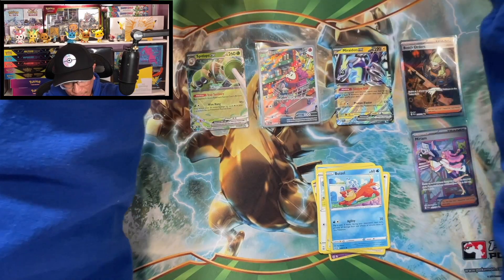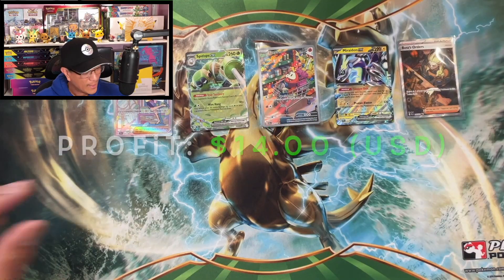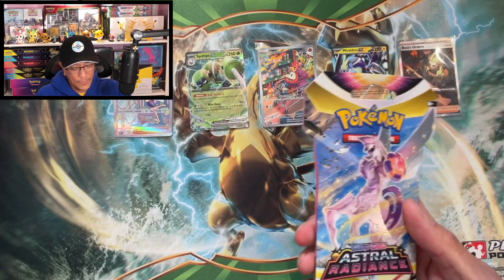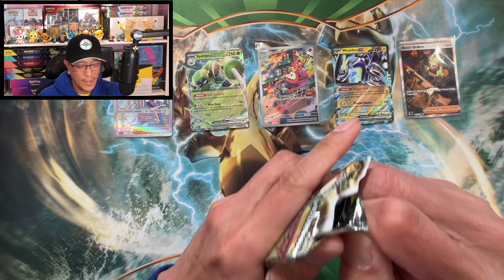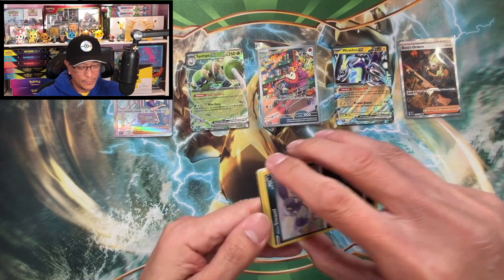Magmortar, Magmortar non-holo. Let me know in the comments, guys. We got more packs to open — here we go, Astral Radiance — on the hunt for that Machamp alt art! Come on, let's do it, I feel lucky today, I really feel lucky today!